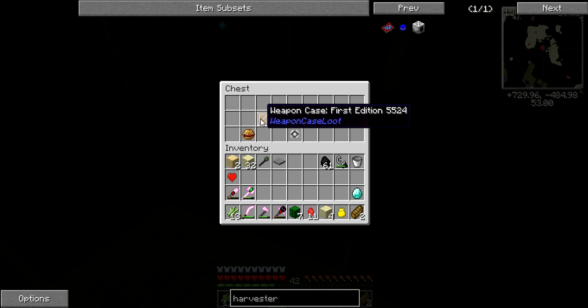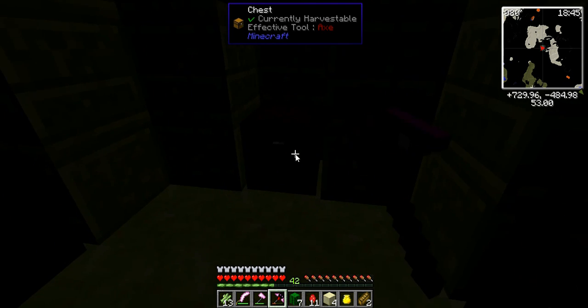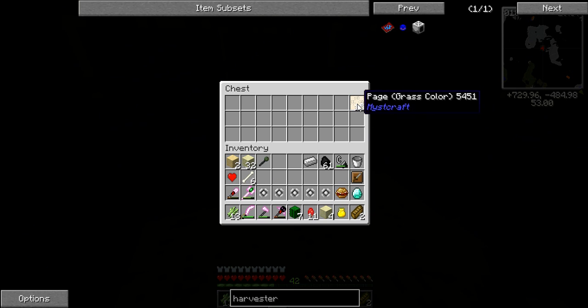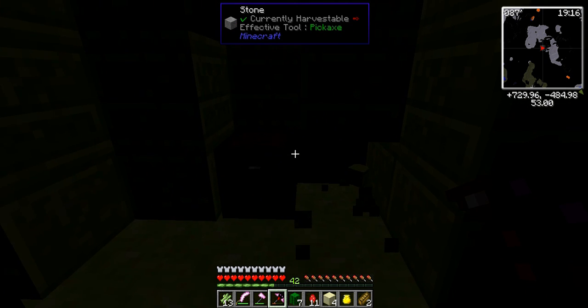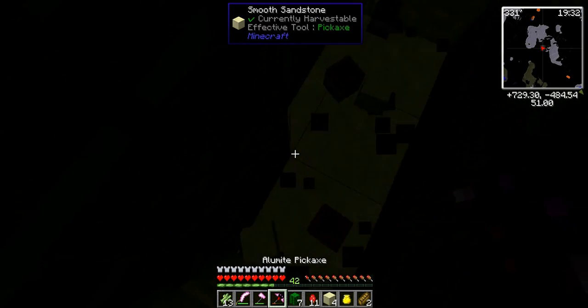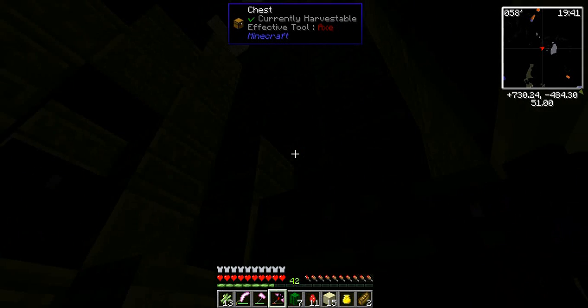A diamond! Weapon case - first edition. Another safari net which is really nice. Throw that pressure plate in there. Bacon mushroom burgers - that just made my mouth water. Some more safari nets, which is always good. Some bones - really good. Some more safari nets - really cool, that means we can go on a little mob capturing adventure. Not bad. And underneath here as everybody knows, some TNT. Never know when you need some TNT.